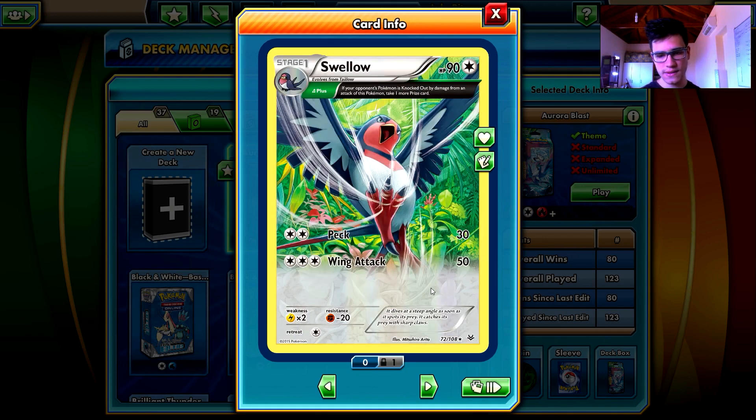Taillow - I don't like it. It evolves to Swellow, which is our fourth rare in the deck. Swellow has the Delta Plus ability - whenever this Pokemon knocks out an opponent's Pokemon, you draw two prizes. That's basically why it is good. But it is weak: 30 damage with two energy, and 50 damage with three energy is not so good. If you set up your game to damage your opponent's Pokemon and then switch to attack with Swellow to grab two prizes, you may win that way - but I don't like it so much. 90 HP is quite low.